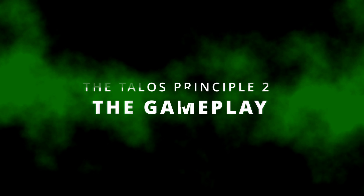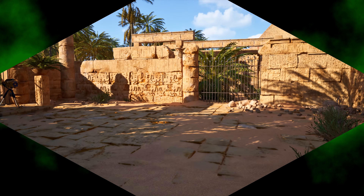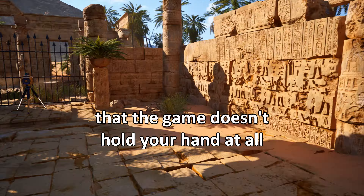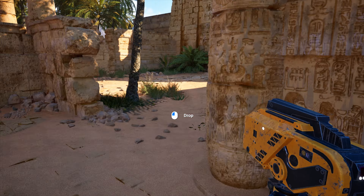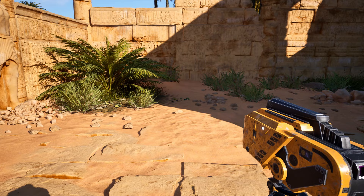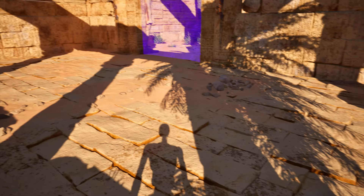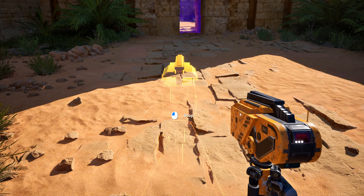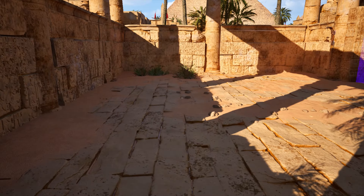Let's start with the gameplay and what makes it worth playing. The main thing about the gameplay in the Talos Principle 2 is that the game doesn't hold your hand at all. From the minute you start and begin the tutorial section, the game leaves you to figure out things on your own. This means you don't get hints and tips about puzzles — you just have to keep looking around, figure out the mechanics of each puzzle and all the elements of it on your own until you find the solution yourself.